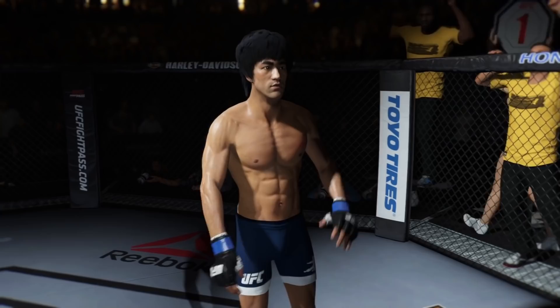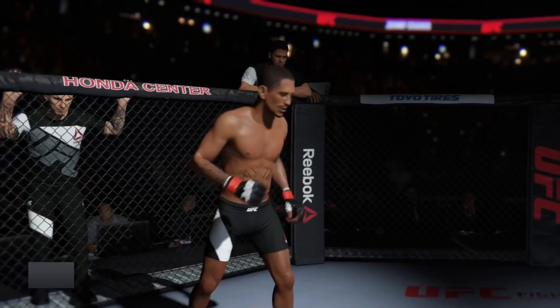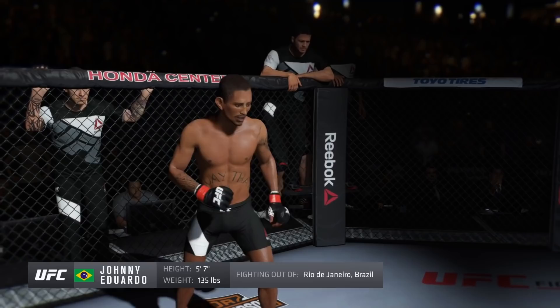And now, fighting out of the red corner — this man is a mixed martial artist holding a professional record of 17 wins and 10 losses. He stands 5'7", weighing in at 135 pounds. Fighting out of Rio de Janeiro, Brazil: Johnny Eduardo!